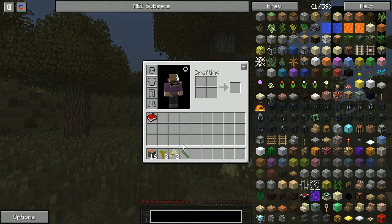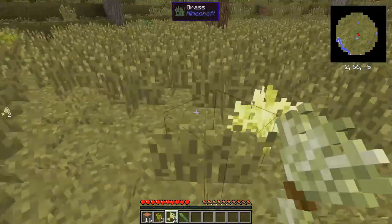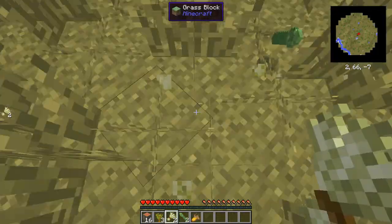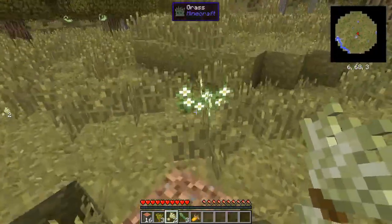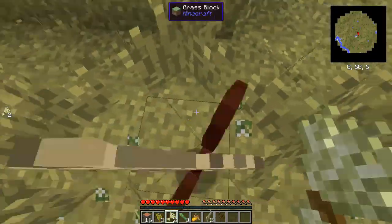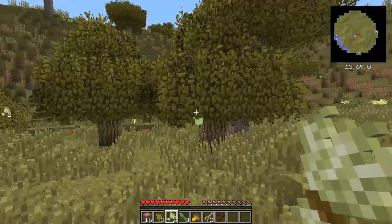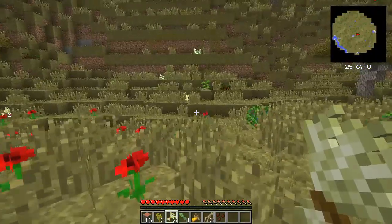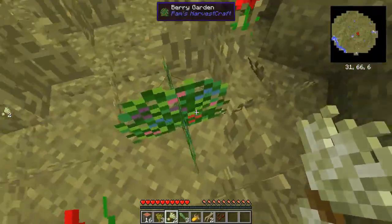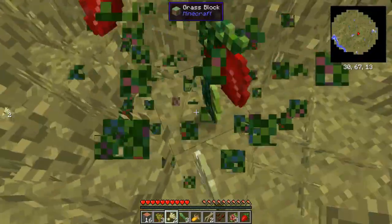I do actually use delete mode on and off. These are gardens, by the way, if you're wondering what I'm smashing — these are actually gardens from Pam's Harvest Craft. They net you some food for early game, which is very, very wonderful. We have some fruit trees, but I don't want to chop them down yet because the fruit needs time to actually mature.